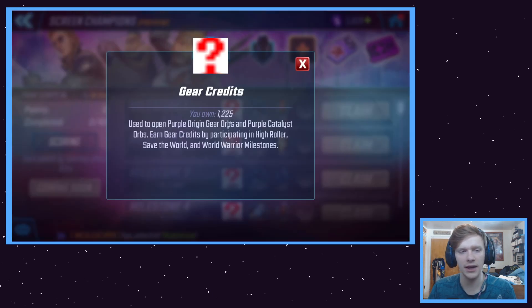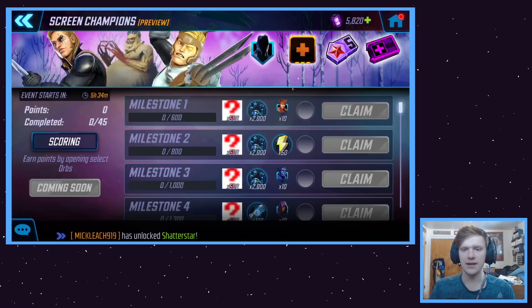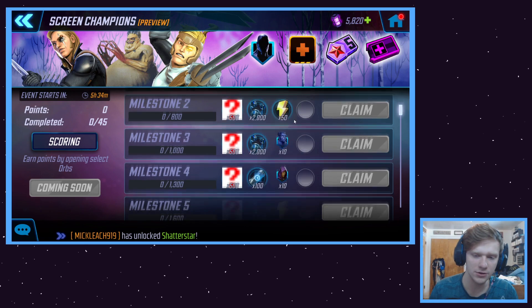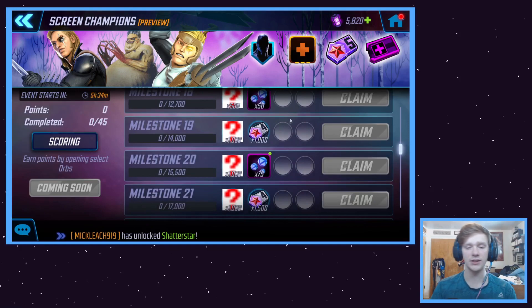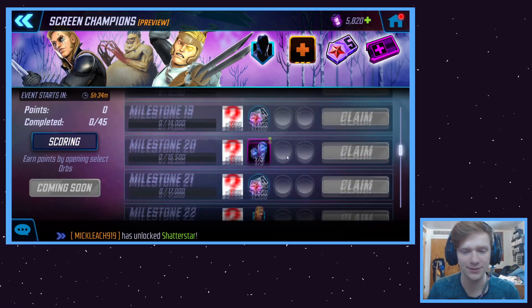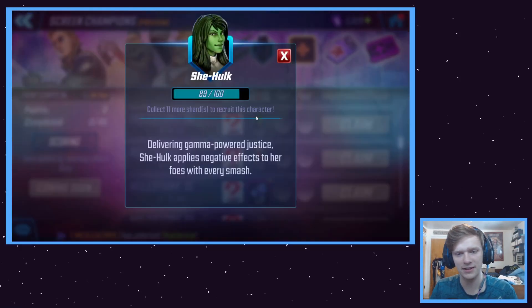So essentially, these things that aren't loading — in the Blitz store you have those little gear orbs you can open up for the purple credits. You get them through your milestones and stuff like that. Other things of interest: we have 10 shards for a bunch of different characters that came out this year. Interestingly enough, they excluded Cull Obsidian from here, which is kind of funny.